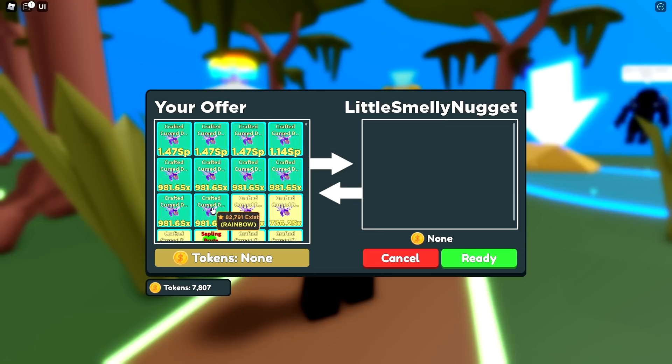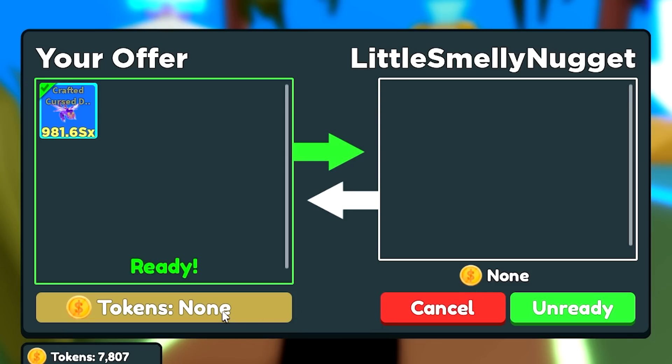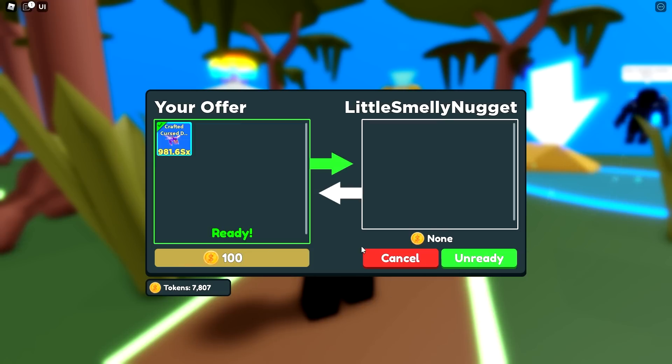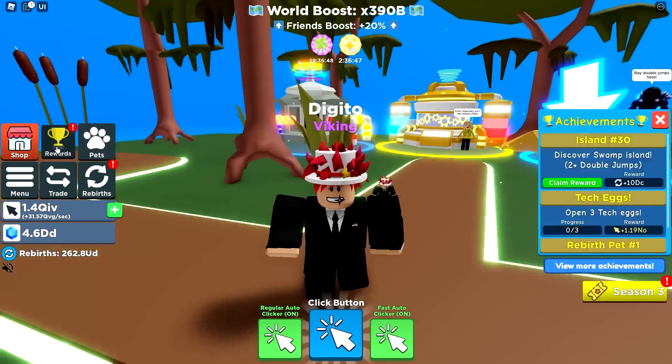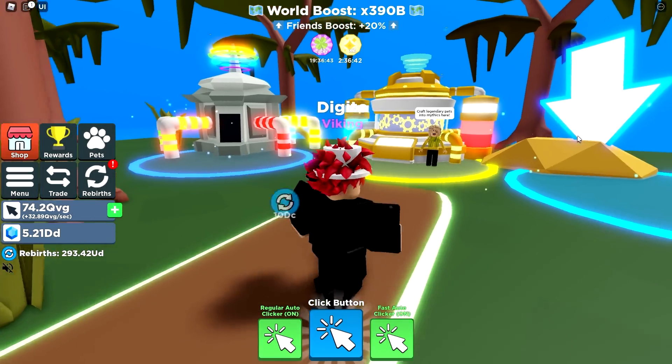Hey Digito — Flues, I want to give you something really cool. No way — it's a rainbow cursed crap, look at that! You want some tokens since you're a subscriber? Here, I'm gonna give you some tokens. They said they have post notifications on and like every video. There you go — 100 tokens!